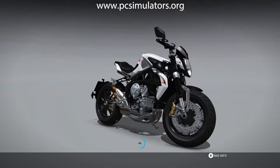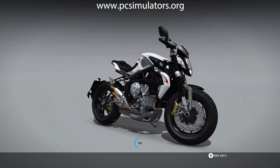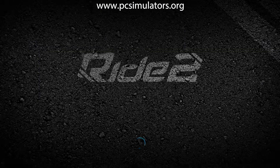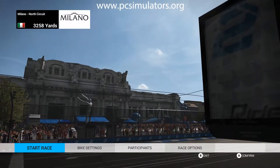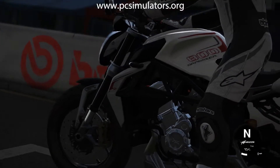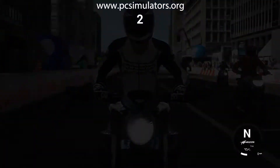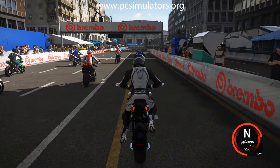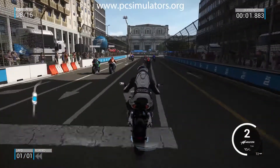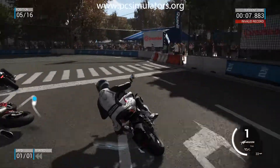We click Start Race. This is Milan — another type of circuit, more of a town circuit. So we've got a race circuit, a mountain circuit, and now a city circuit. Off we go — one lap of Milan, 3,258 yards. We're ready to start the race with the new bike.